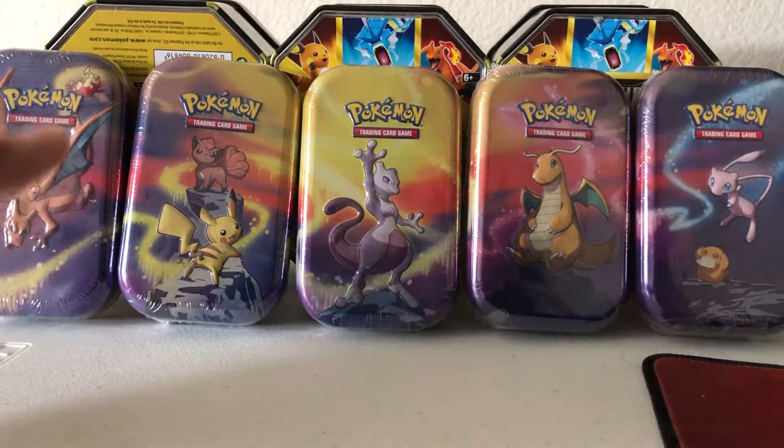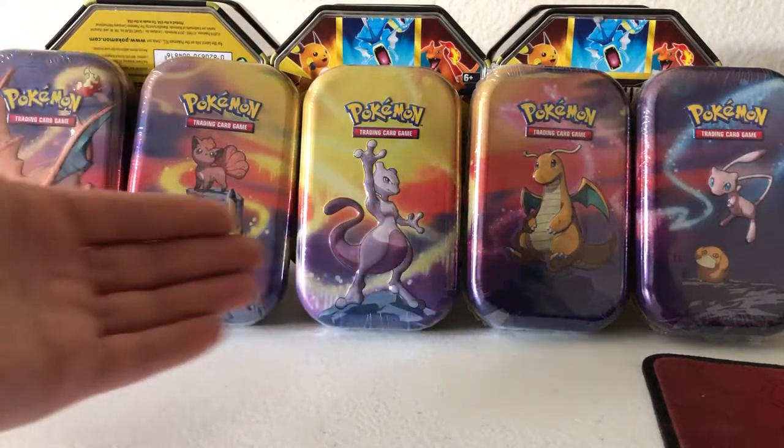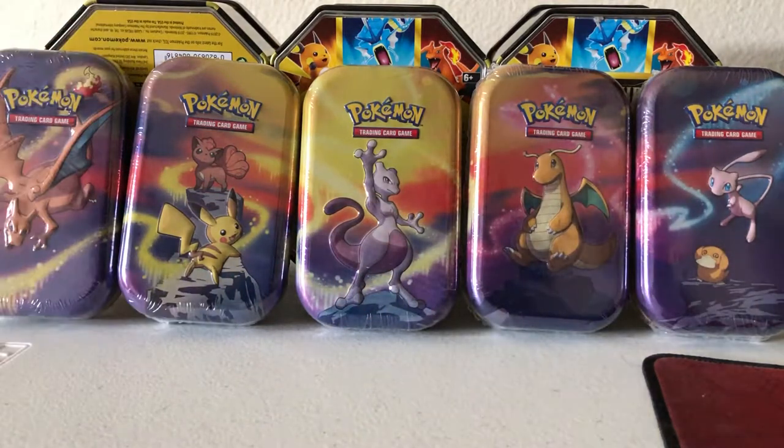Each tin actually comes with a picture card that is a paper version of what you see on the cover, and you can line those up to also make the whole poster image. I've noticed that the Mew and the Charizard are probably the most popular designs, so if you're a little late to it, it might be hard to find those. But this should be pretty easy to get compared to something like Hidden Fates, so definitely check your local Target.